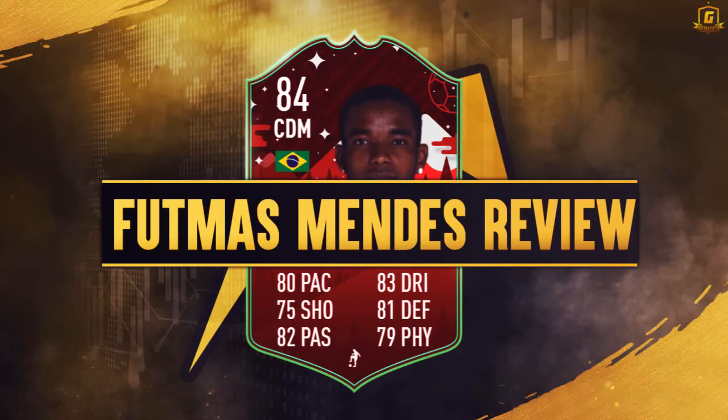Hi all, welcome to this Futmas Tiago Mendes play review. This is obtained via the objectives — 80 pace, 75 shot, 82 pass, 83 dribbling, 81 defending, and 79 physical. It's a nice looking card in all honesty, obtained through the objectives.